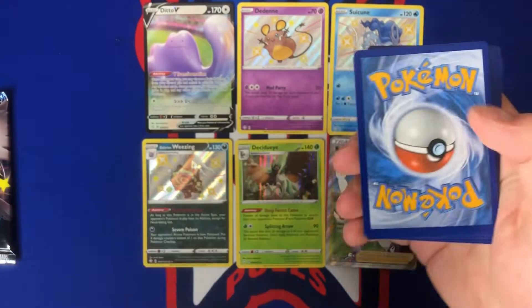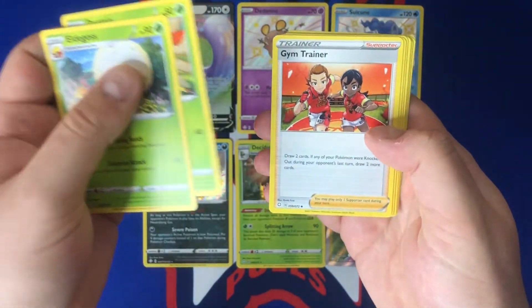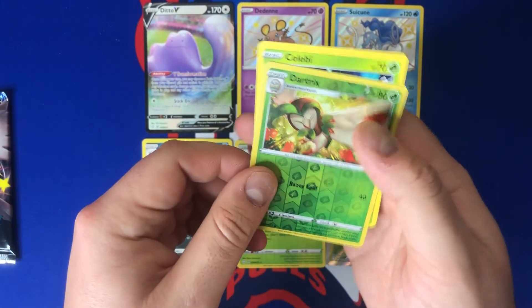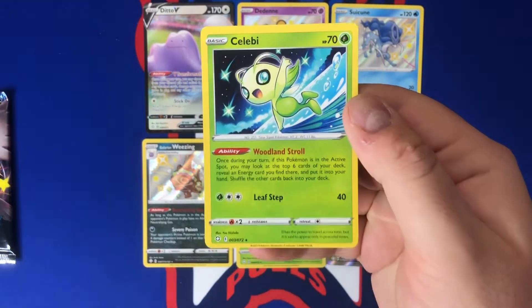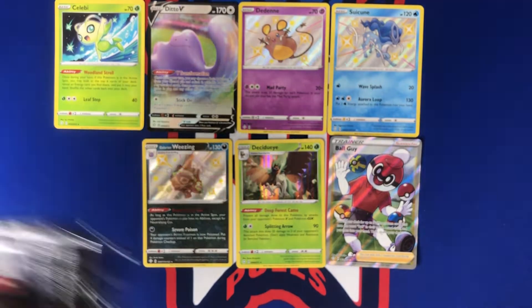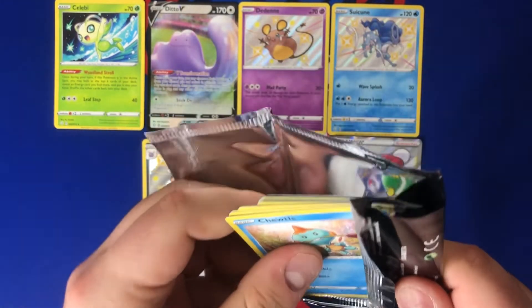Going ahead and doing the card trick at four. We got Eldegoss, Dartrix, Gym Trainer, Trapinch, Yanma, Koffing, Morpeko, Horsea again — reverse Dartrix, and a Celebi rare. I like Celebi and that is some nice art on the Celebi as well — probably my favorite regular rare card. Only 10 packs today, thank you so much for hanging out with me. Hopefully we get some last-pack magic right here.